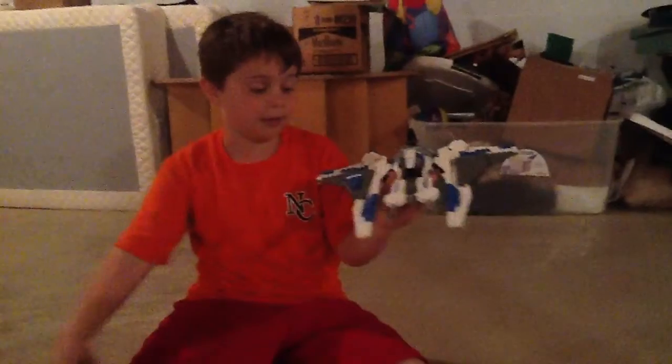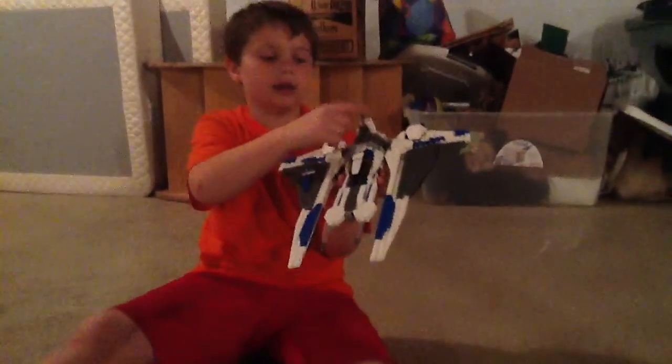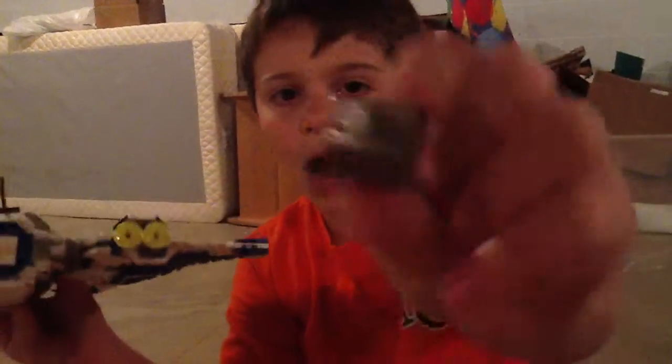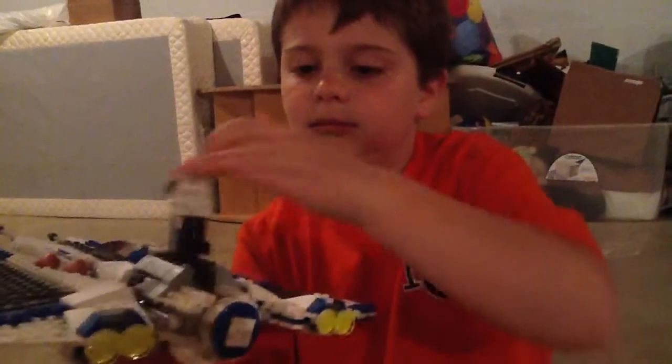Next we're going to show you the Mandalorian fighter. I put the leader of the bomb squad troop group in there. I just added this little piece right here, and here's the coolest feature: when you do that, the box comes out. Top and bottom can open. Here's the box — it's a bomb. You can fit two people in the cockpit. This is not a printed piece; it is a sticker. You have to put that on there.